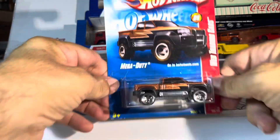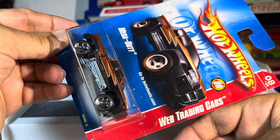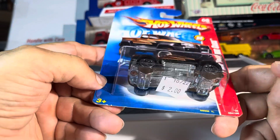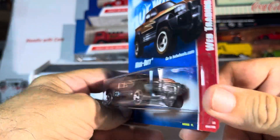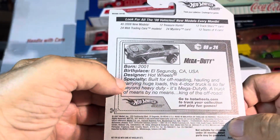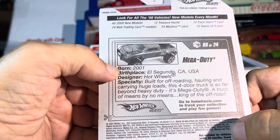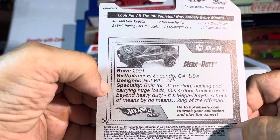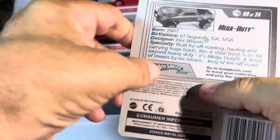Welcome to the show guys. Here we have a Hot Wheels trading card car — Mega Duty. The card doesn't actually show what it is. It looks kind of like a Ford, but let's see. We can see here: Mega Duty, Hot Wheels off-road hauling. This must be a fantasy car — mystery cars, all right.